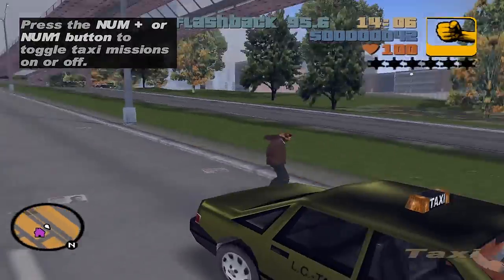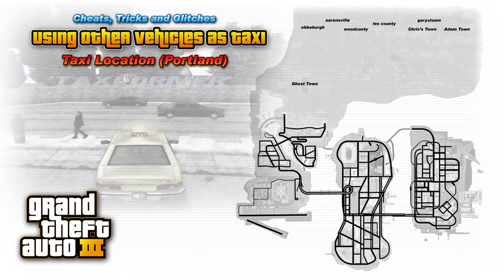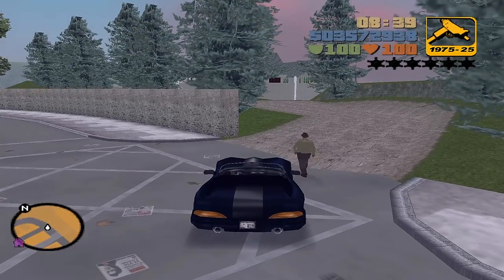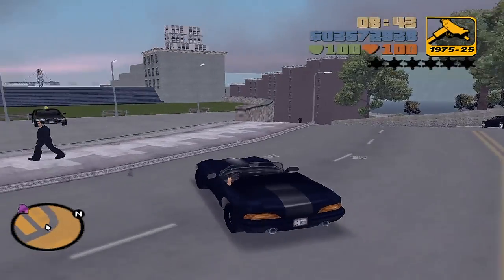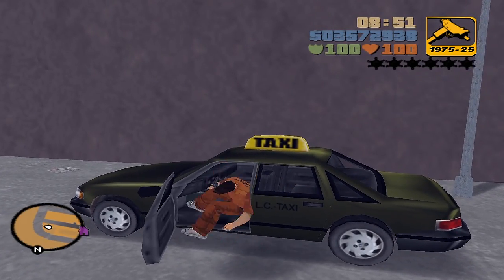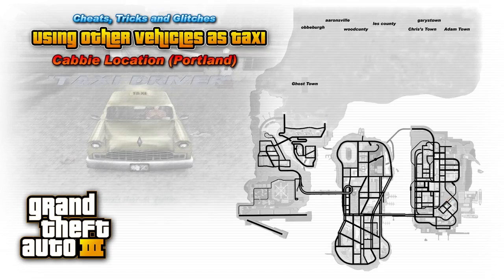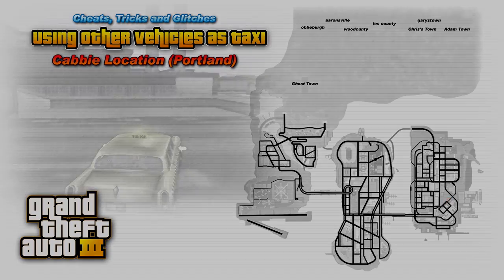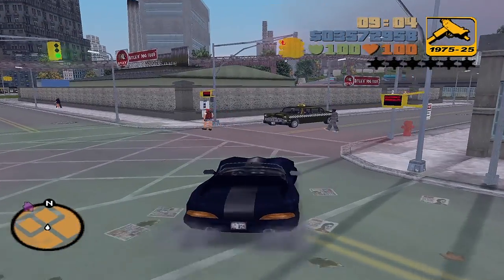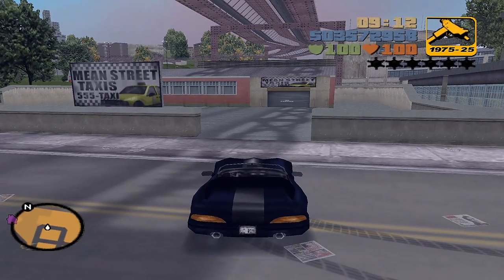There are also a few locations where you can find these vehicles parked, even in Portland. If you want to use a taxi, just head over to Salvatore's Gentleman's Club entrance, and right in front of it, one will always spawn on a small park just around the corner. If you rather want to use a cabbie, just head near Joey's Garage. Next to it is the Bitchin' Dog Factory. Just around the corner you will find the Minstreet Taxi Depot, and the cabbie is always parked there.